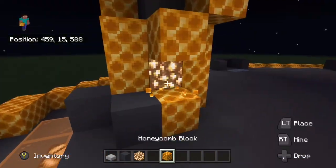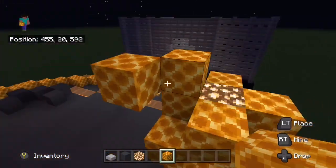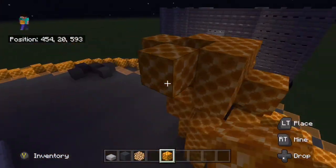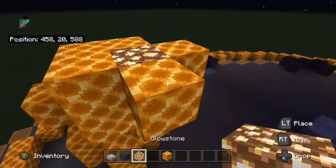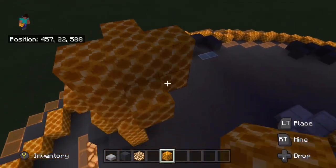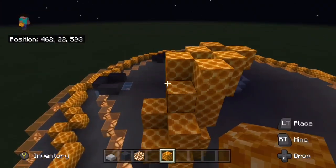This is the pillar so far — I've added glowstone within it to make it light up a little bit, then I'm extending it out. I change it a little bit later on but it's still the same idea, just adding more glowstone in to light the whole pillar up. From there I'm still going to extend it out a bit more and add a couple of blocks coming out.